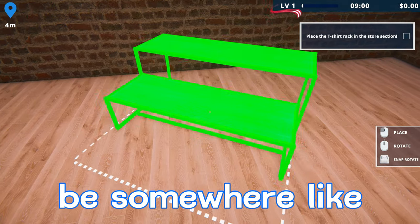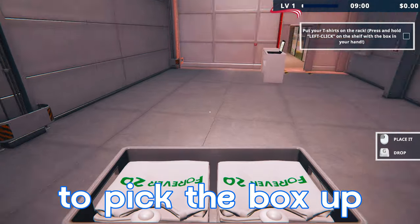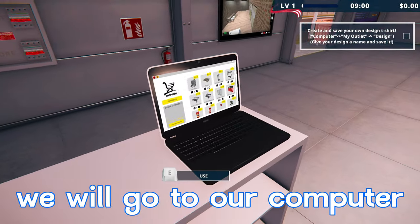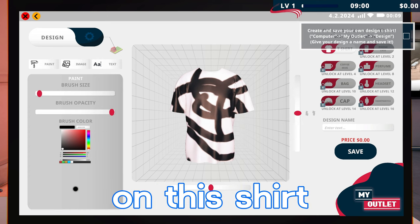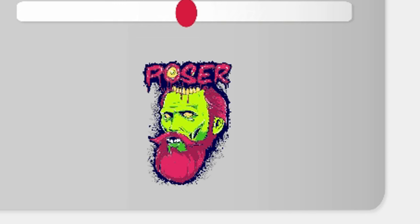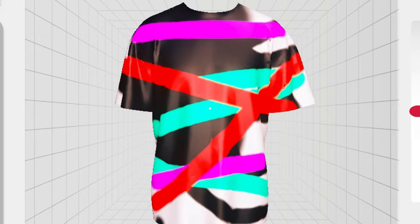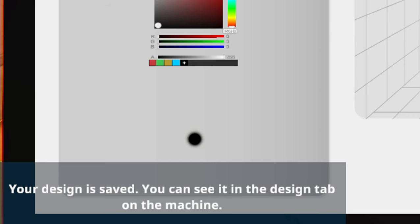We need to place the rack in the store — somewhere around here looks good. Then we press and hold left click on the shelf with the box in hand to place our shirts. There are five per stack, so our 10 shirts fill two stacks. Next it says to create and save your own design t-shirt. We go to the computer, My Outlet, then Design. We can use a paintbrush, change size, opacity, and color, and eventually add images and text. We're making this shirt one out of one — some random lines, make it look like designer. We'll call the design 'Spend All Your Money On Me' and save it.